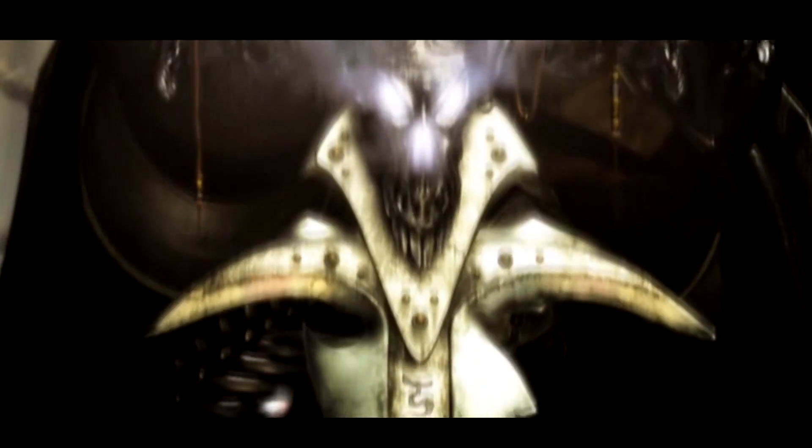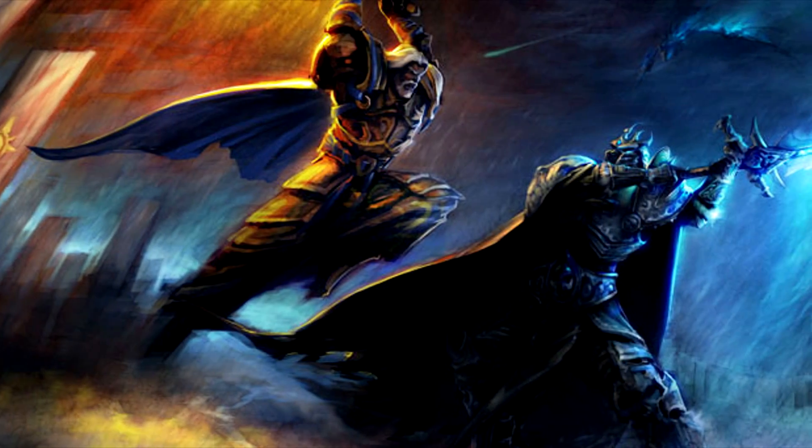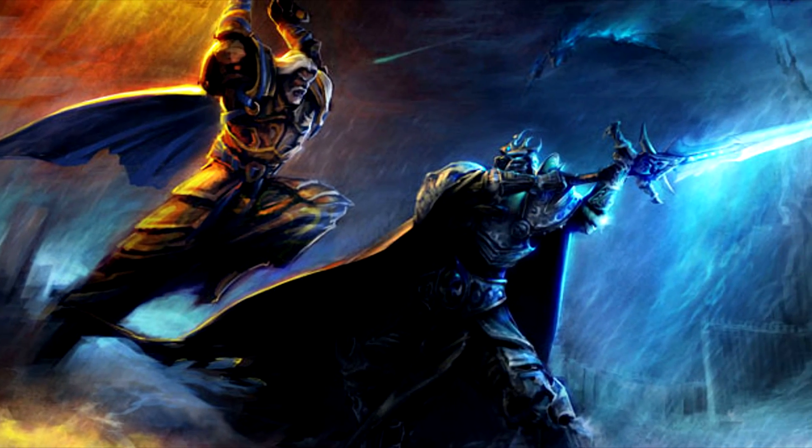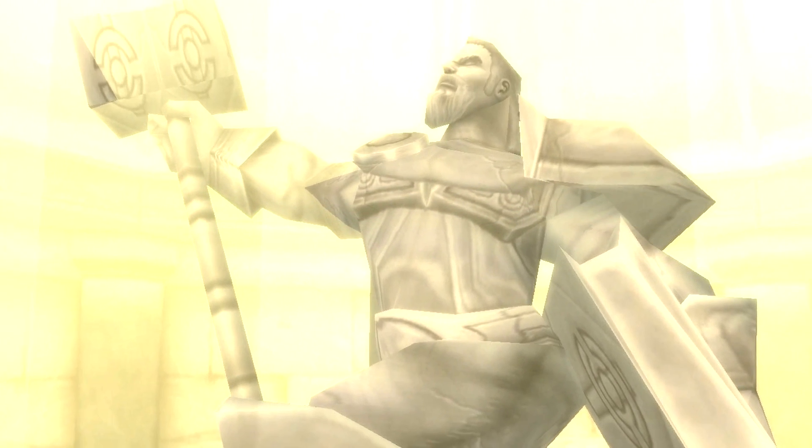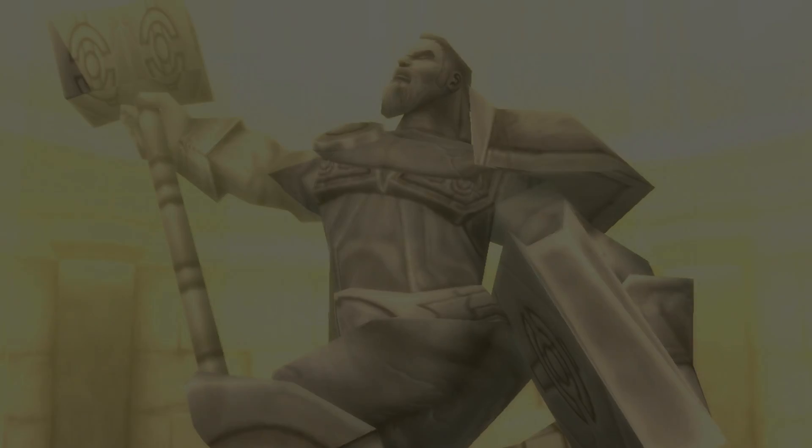Arthas betrayed Uther. Upon the Prince's return to Lordaeron, the Prince murdered his father with his newfound blade, Frostmourne. Uther stood against Arthas, but was ultimately slain by the hands of his own pupil. This is a very brief look into the history of this symbol of the Alliance. For more information on Uther, there is a link in the description below.